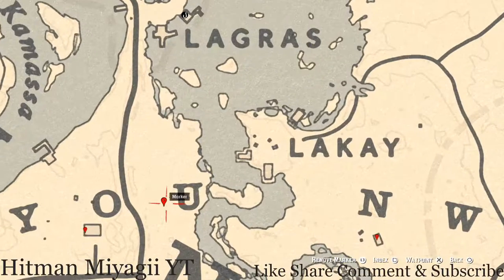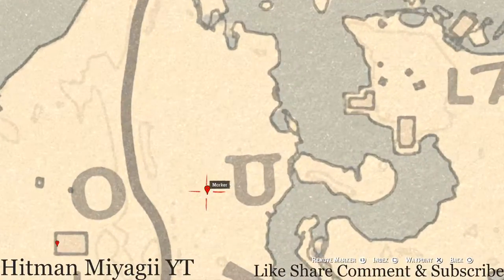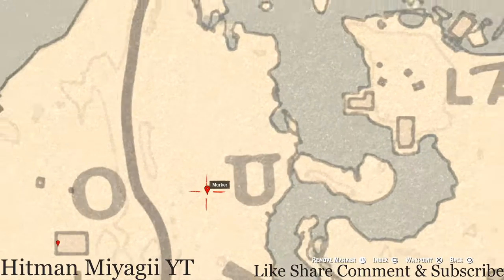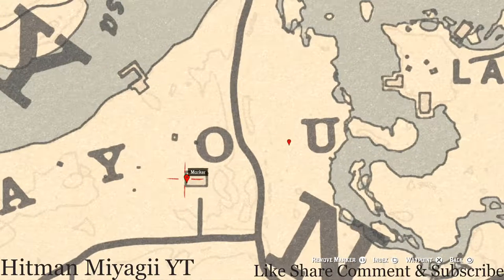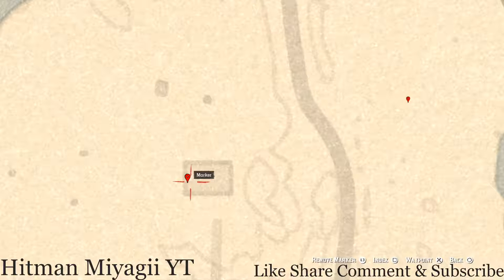Let's go over to our next marker, which is right next to Bayou Nwa. Come over here with your metal detector and you will get a random fossil — I cannot tell you what fossil it is because it is random. When you come to this location, pull out your metal detector and that's what you will dig up.